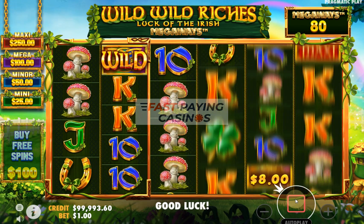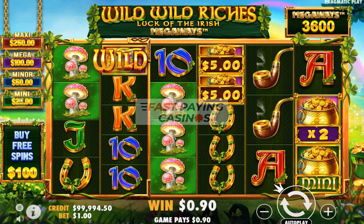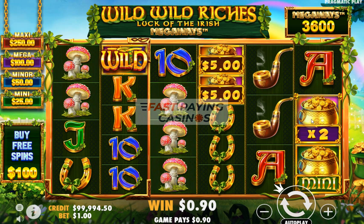On the last reel you can get jackpot values — mini, minor, mega, or maxi — which are worth 25 to 250x bet, or you can get a multiplier of 2, 3, or 5x.